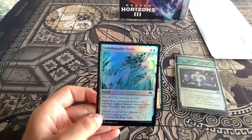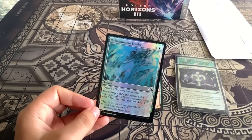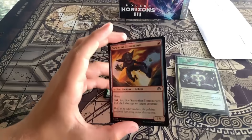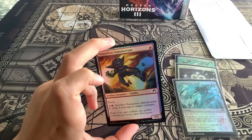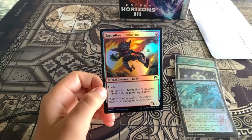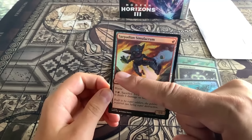Unfathomable Truths — the flavor text says something like 'maybe we are all fragments of Cozy's information.' There's the expansion symbol; the power and toughness should be in the bottom right. The serialized number on a serialized card would be on the bottom left of the picture.